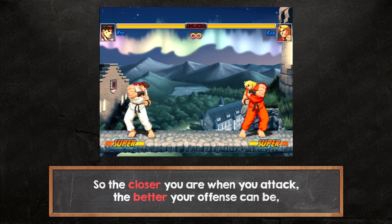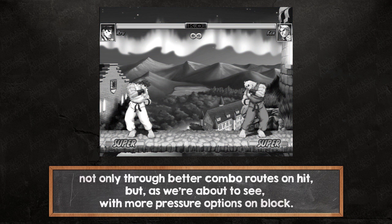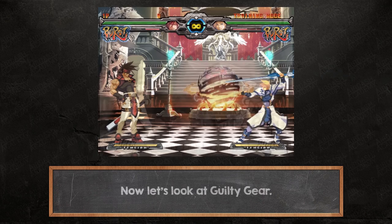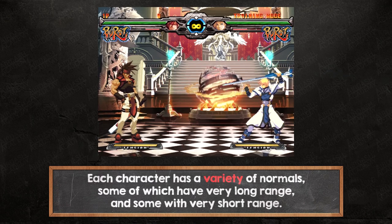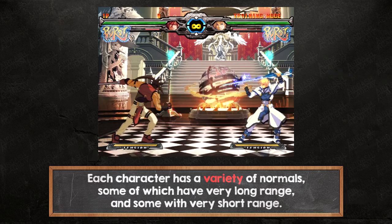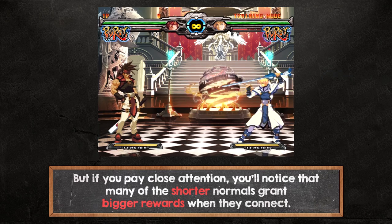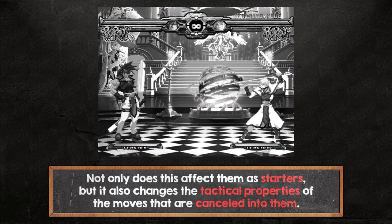So the closer you are when you attack, the better your offense can be, not only through better combo routes on a hit, but as we're about to see, with more pressure options on block. Now let's look at Guilty Gear. Each character has a variety of normals, some of which have very long range and some with very short range, but if you pay close attention, you'll notice that many of the shorter normals grant bigger rewards when they connect. Not only does this affect them as starters, but it also changes the tactical properties of the moves that are cancelled into them.